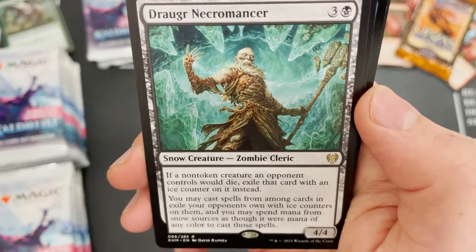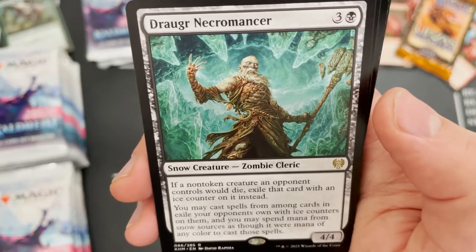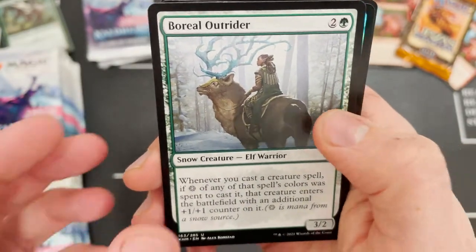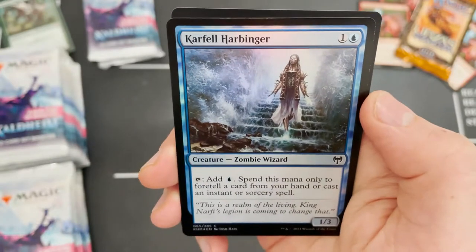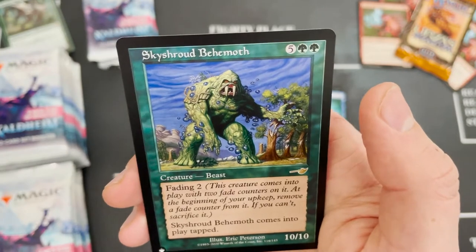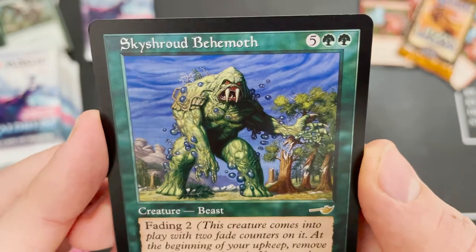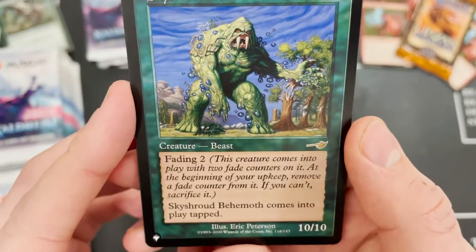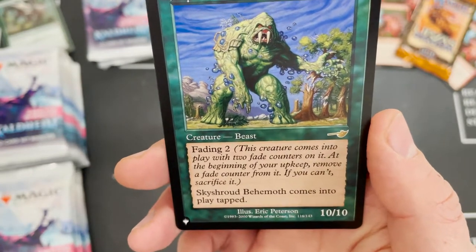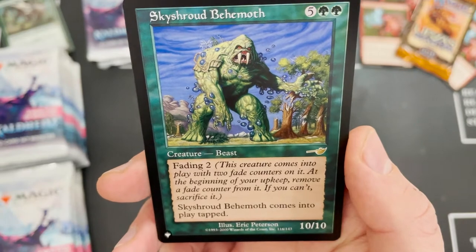A Draugr Necromancer zombie cleric — really cool using ice counters as well. Frost Outrider — not a rare in that foil spot. And we've got another list card: this time Sky Shroud Behemoth. That is an old card if I've ever seen one — a 10/10 with that old fading mechanic, and it comes into play tapped.